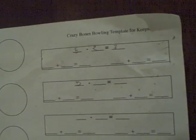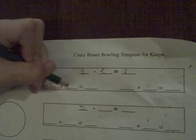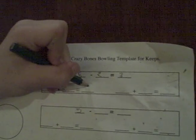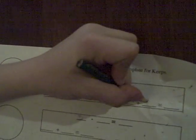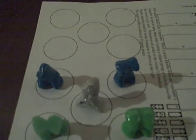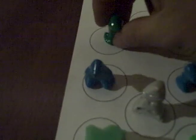Now let's make two more addition sentences. Go ahead, start with 3. Tell me what you're writing. 3 plus 2 equals 5. Okay, make another sentence. 2 plus 3 equals 5. I started with 5 as well, but now I get to take the 2 that I knocked over and put them on my army board. So now I have 7.